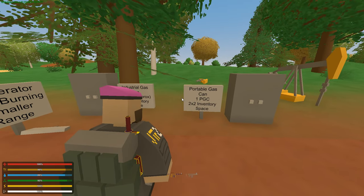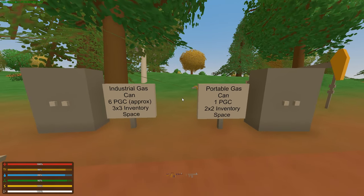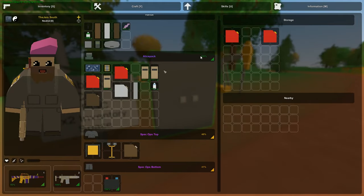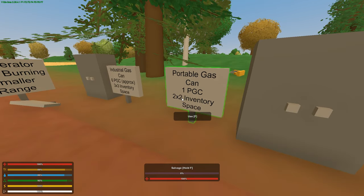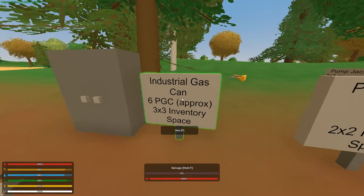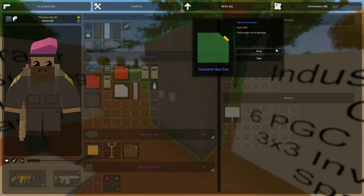We're gonna start out nice and simple. First we're gonna go over gas cans. The first type is the portable gas can, the most basic one that can be found at construction sites. It's this red can here. The portable gas can, or PGC, has a two by two inventory space and cannot be crafted. Next is the industrial gas can - it holds six PGC approximately and takes up a three by three inventory space. It is very large.